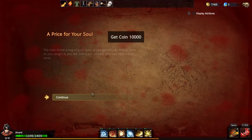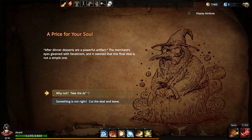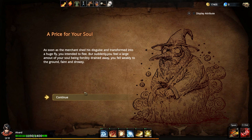The strange man is going to be a multi-owned soul and promises to offer you a prize for your soul — 5,000 gold coins. As they said, it goes up as you do the deal. Let's do it. The next one's 10,000. The man threw a bag of coins, and as he caught it, he felt that probably should have been taken. After the deal, it's also a powerful artifact. The monster's eyes gleaned with phantomism, and it seemed that the final deal is not a simple one.